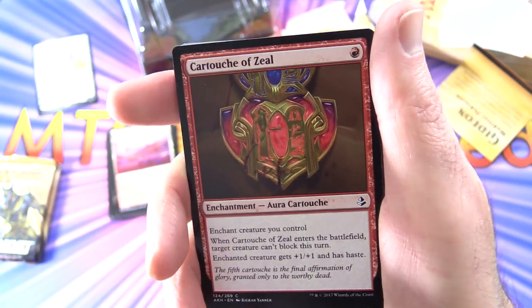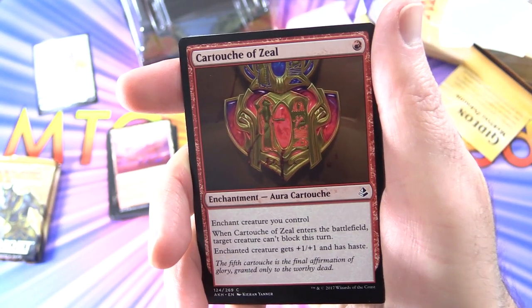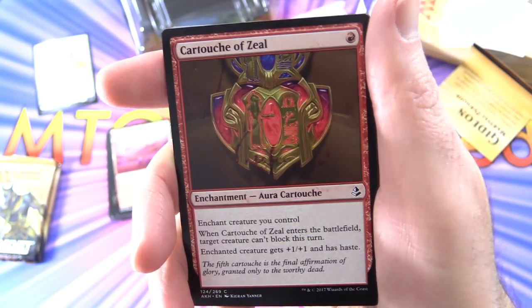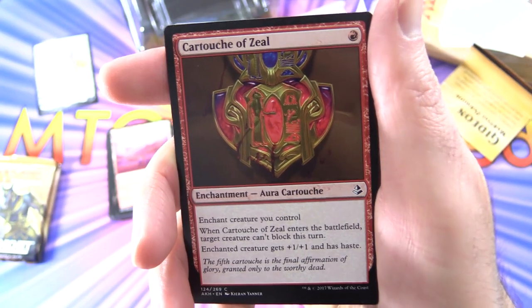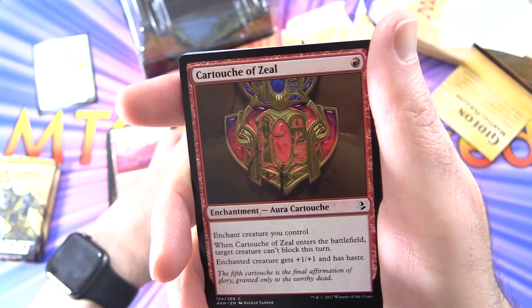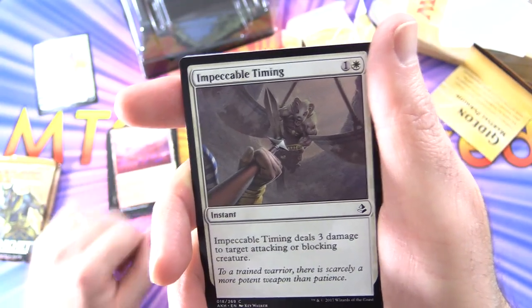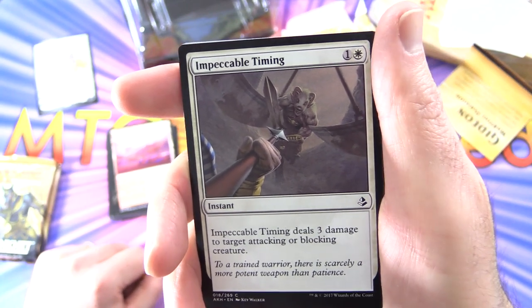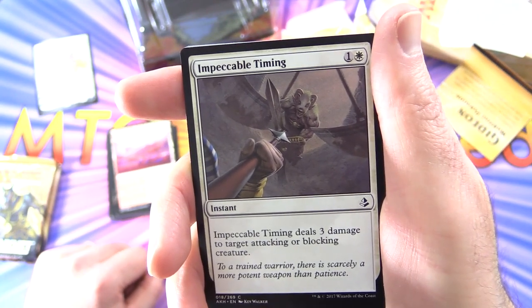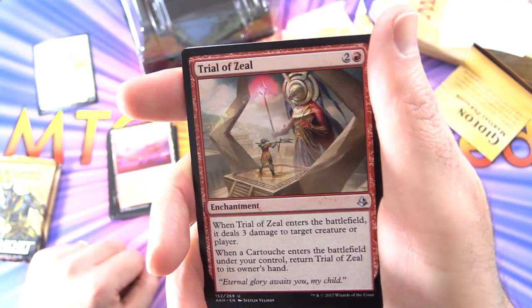Cartouche of Zeal — Enchantment Aura Cartouche for 1 red mana. Enchant creature you control. When Cartouche of Zeal enters the battlefield, target creature can't block this turn. Enchanted creature gets plus 1/plus 1 and has Haste. That was a fun thing back then — you could pump up your creatures with different cartouches. Two of those. Impeccable Timing — Instant for 2 mana: deal 3 damage to target attacking or blocking creature. Some nice removal there.